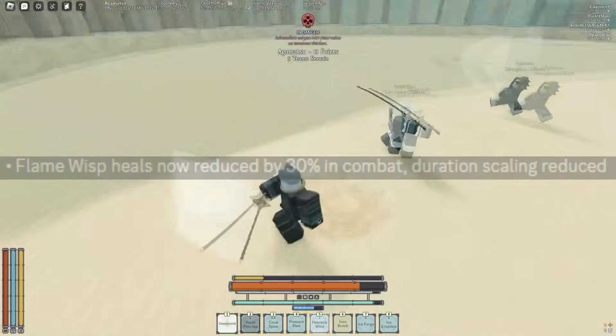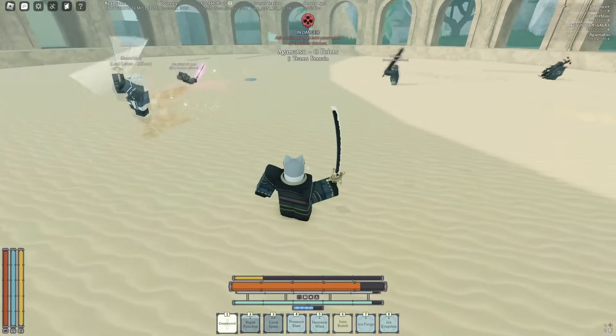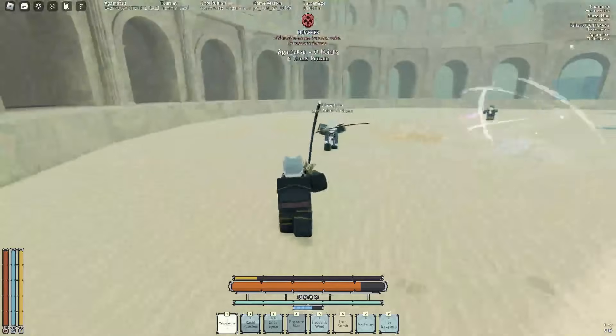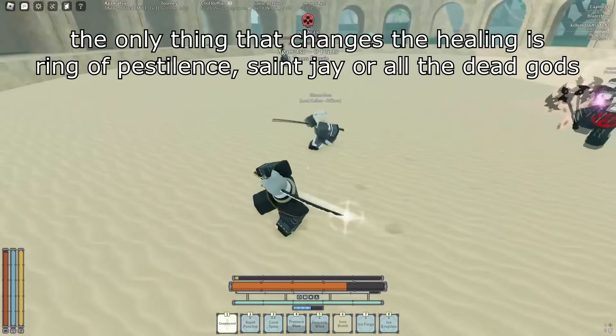We got some new tools in the testing place, and I was figuring it out. It turns out this entire time, when you're in combat, level 1 and level 5 Flamewisp — they're the exact same thing. We've been fooled. We have been tricked. It hasn't really changed at all.